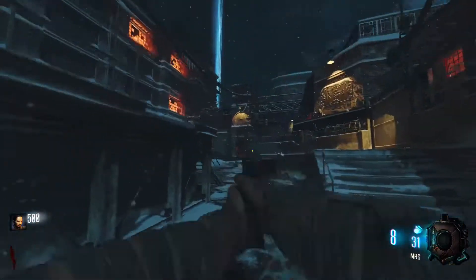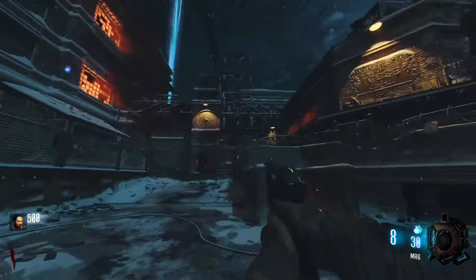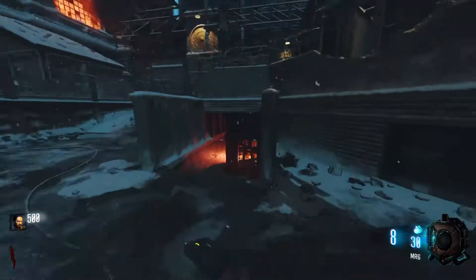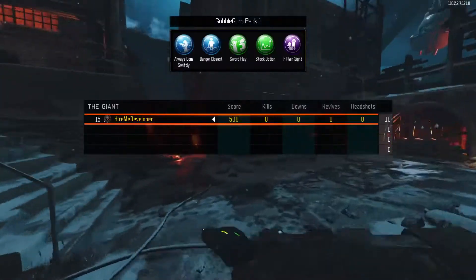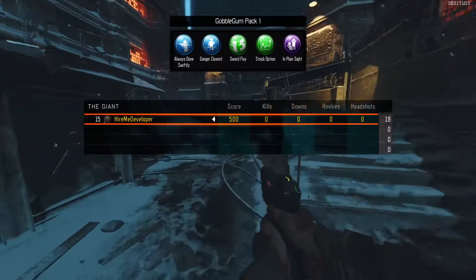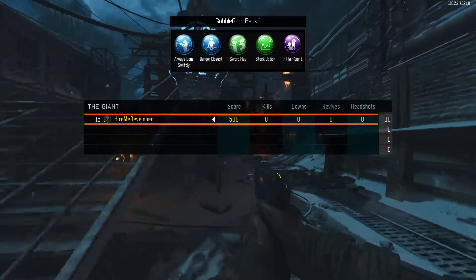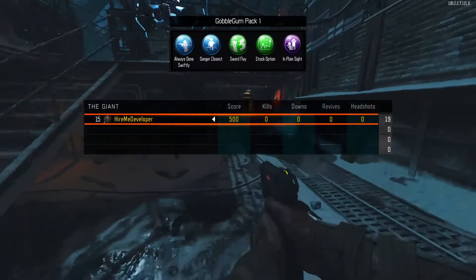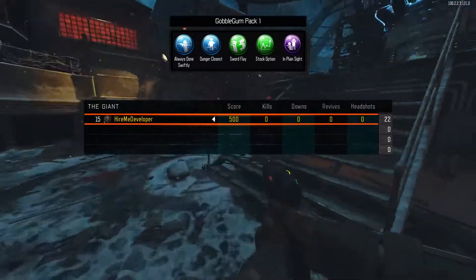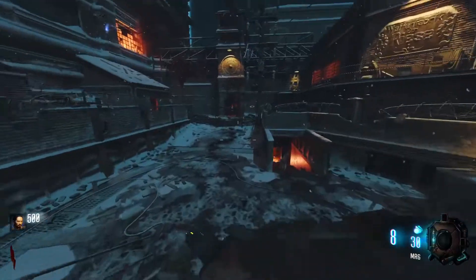I want to see how far I can get without turning on the power. I'm not going to worry about Pack-a-Punch, I'm not going to worry about the teleporters. I'm going to hit the box and get some decent weapons. I have some classic Gobblegums on — I'm not going to use any Mega Gobblegums to make this easier. The main thing is just not flipping the power switch and not using Mega Gobblegums. I want to see if I can make it to a decent round.